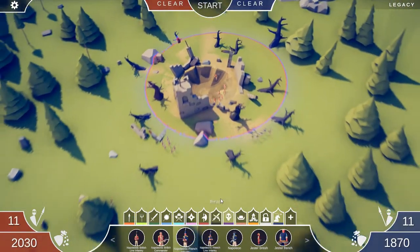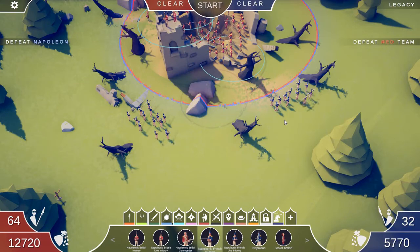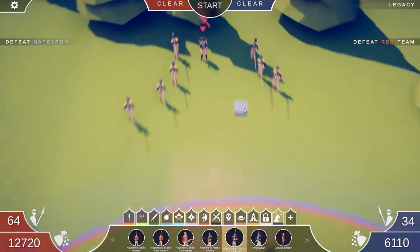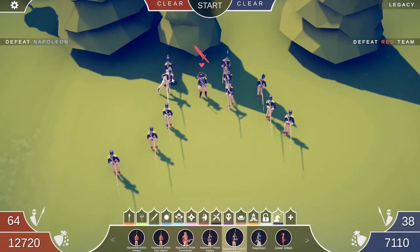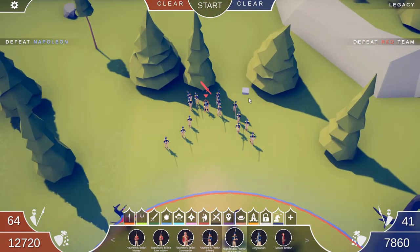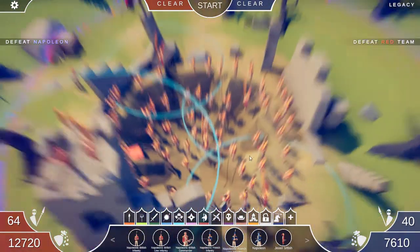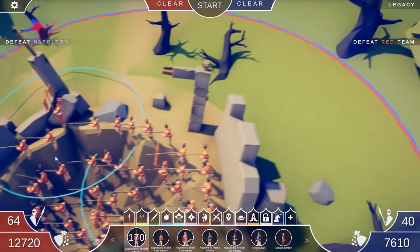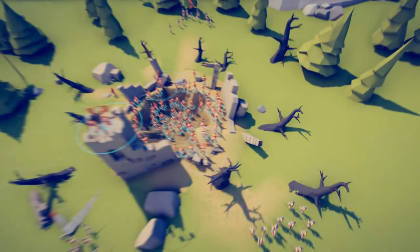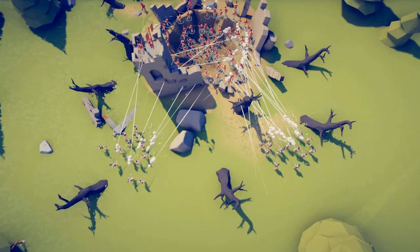The French are going to get reinforcements. I'm going to add some French infantry here and here, plus the super special line infantry which reloads faster and will be supporting Napoleon. Now the French have 40 soldiers while the British have 64. I'll give the British just two extra guys. I reckon there'll be a lot more casualties on the British side this time.